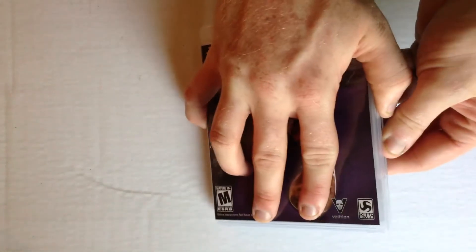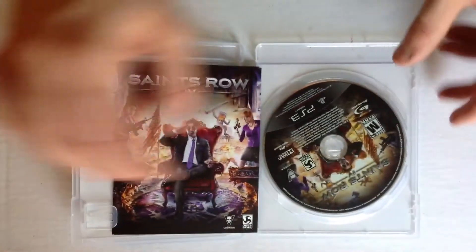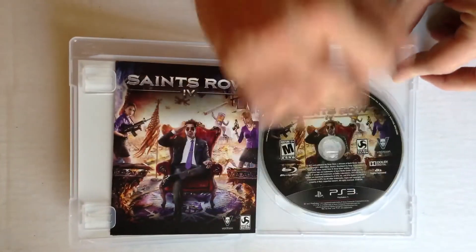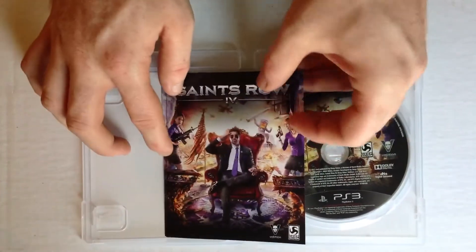Let's go ahead and crack this bad boy open. I know there's probably a code. Here's the inside — there's the disc. Let me pull this off camera real quick.